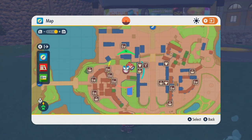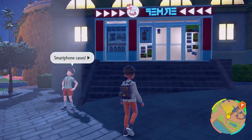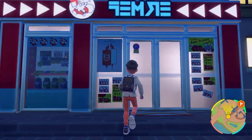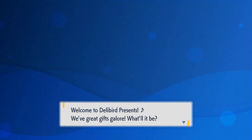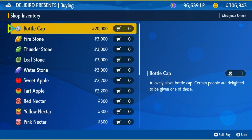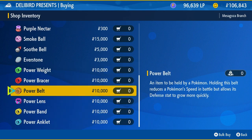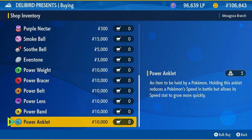I'm just going to quickly fly there. Now I'm here at this shop — it just opens up a menu for you. You can check general goods, and if you go to the very bottom, you have the power items.